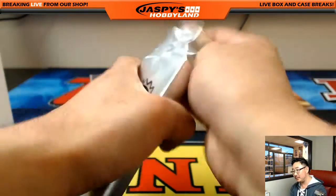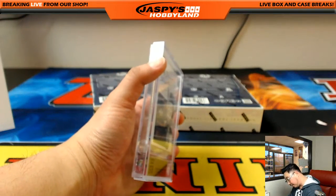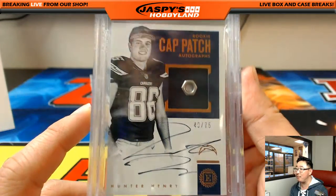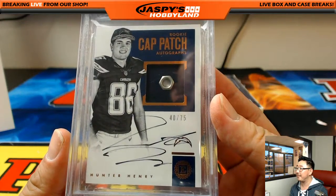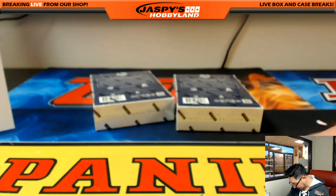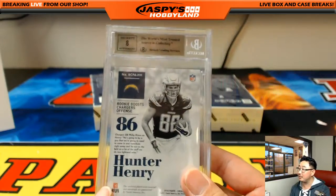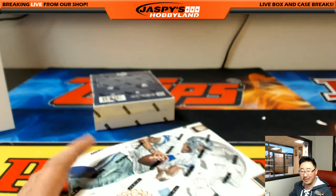And the Encased card — it's like the button on the cap. Nice Hunter Henry, 40 out of 75, 9-5-8. Come on, Hunter Henry. Not all of them are winners. Chargers — there you go, Chad. I feel like Hunter Henry should probably sign better — we should tweet this to Hunter Henry like, 'Dude, everyone else is getting a 10.' Just kind of grade-shame them into signing better.